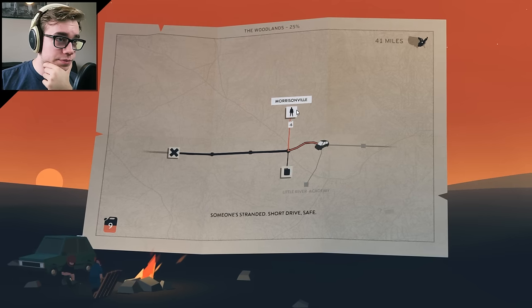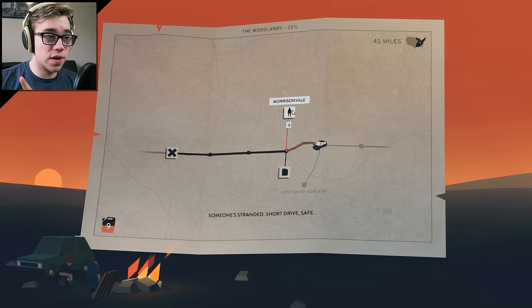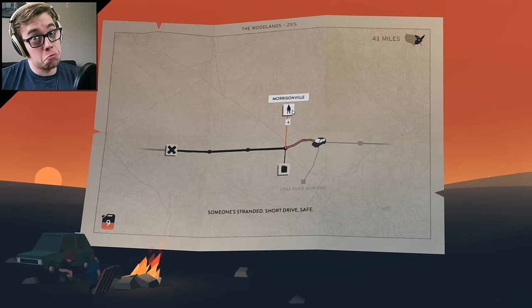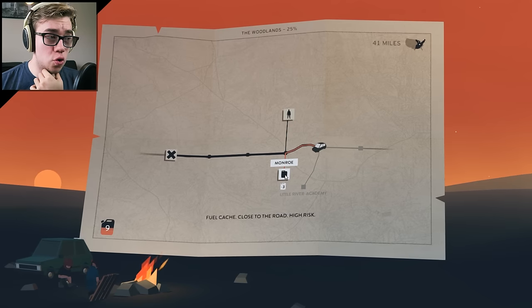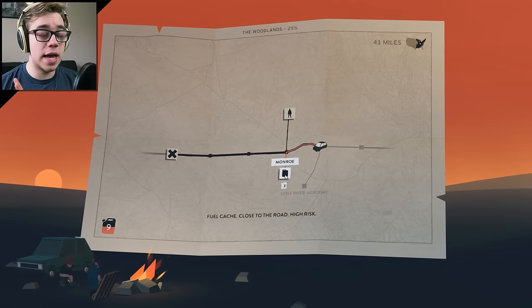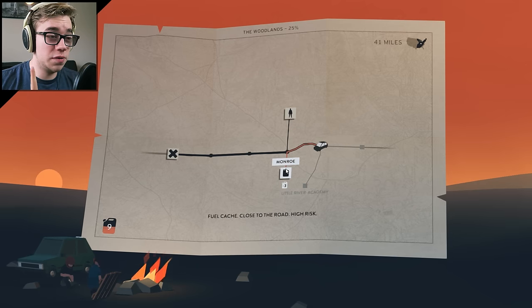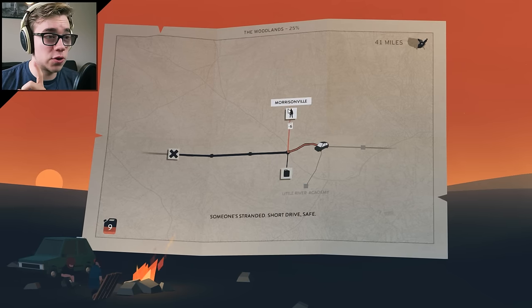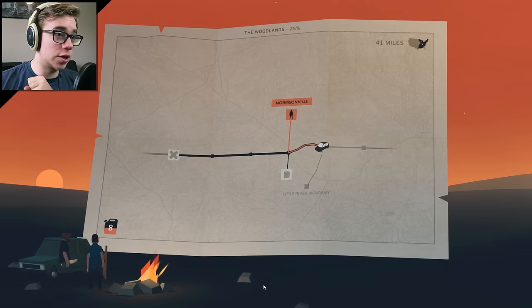We can go to Morrisonville — someone's stranded, short drive, safe. So we could pick up another passenger. Our car can fit three people, so I wouldn't mind another survivor. Or we go to a fuel cache — close to the road, high risk. We have nine fuel. If we go there, we're only going to be left with three, and if there's not fuel on the next one, we might be screwed. But I live dangerously and I want a new friend, so we're going to go to Morrisonville.